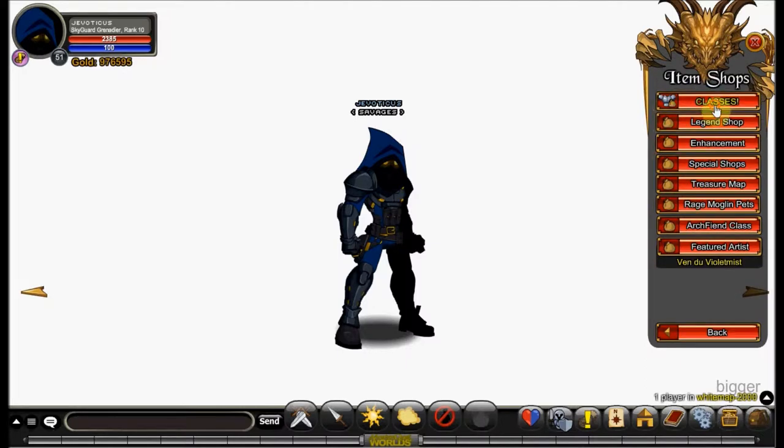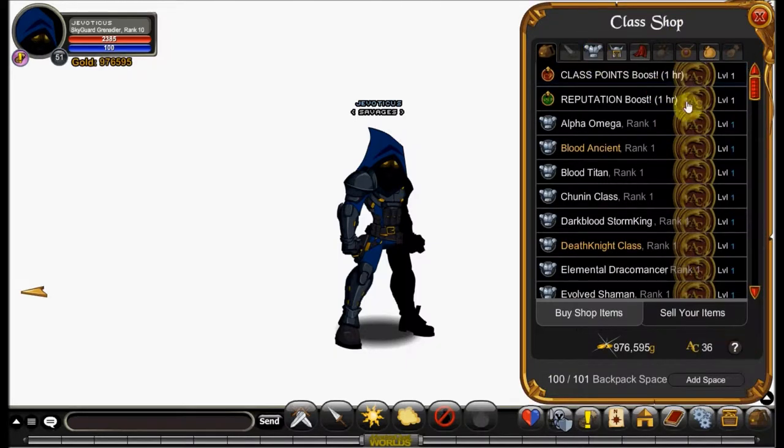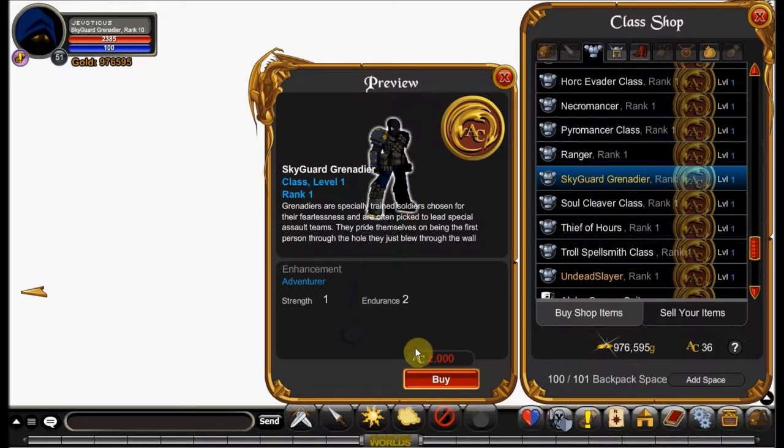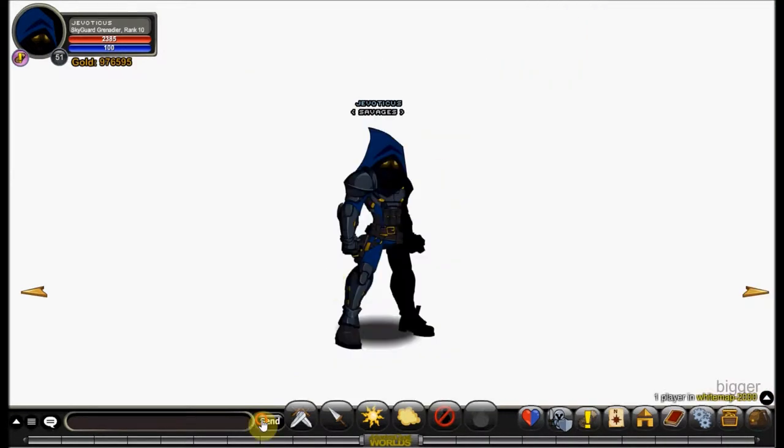I'll show you a way to get that now. Just go to Shops, Classes, Almers, scroll down, and Skyguard Grenadier is going to be right here for sale for 2,000 ACs. As you see it is still member, but it's AC storage, so you can just pop it in your bank if you ever don't want to use it. I actually ranked mine, so I do not have the AC version.